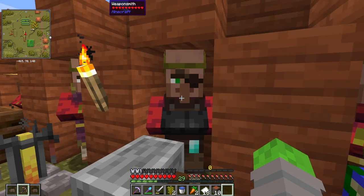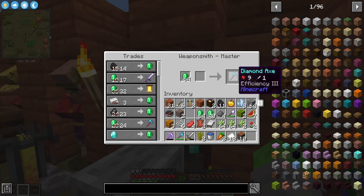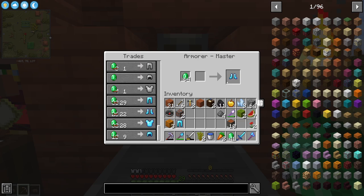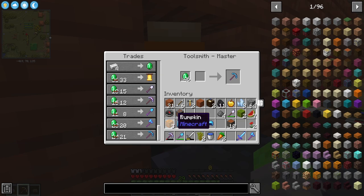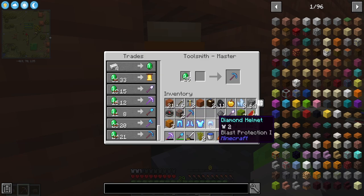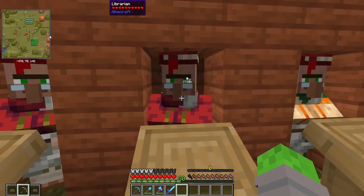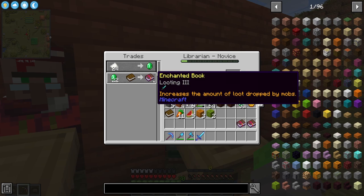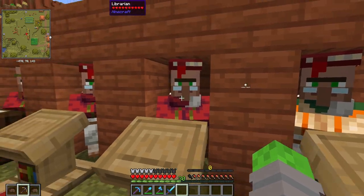That upgrade path went something like this: diamond axe, diamond sword, diamond pants, diamond boots, diamond chestplate, diamond helmet, and last but not least, a diamond pickaxe. Booyah! I already have a diamond shovel from an earlier trade — that is a full set of tools. I also got Mending from one villager and Looting 3 from another. However, I still need Fortune for my brand new diamond pick.